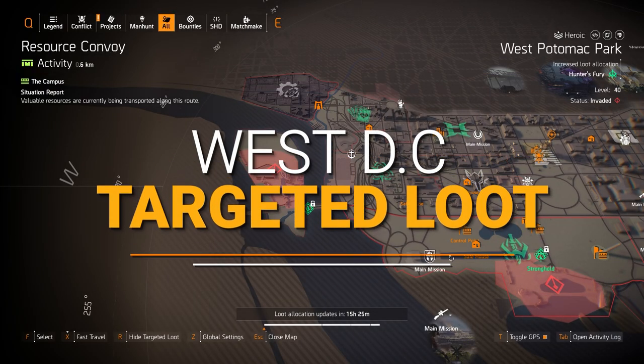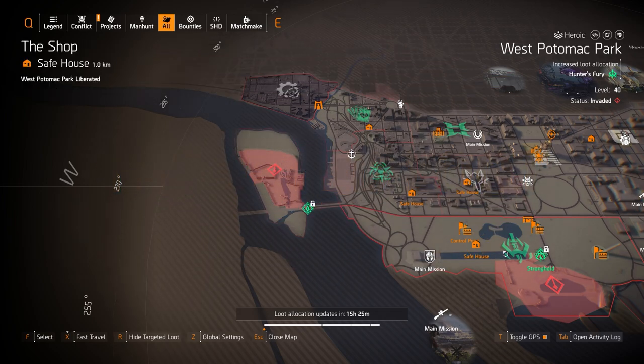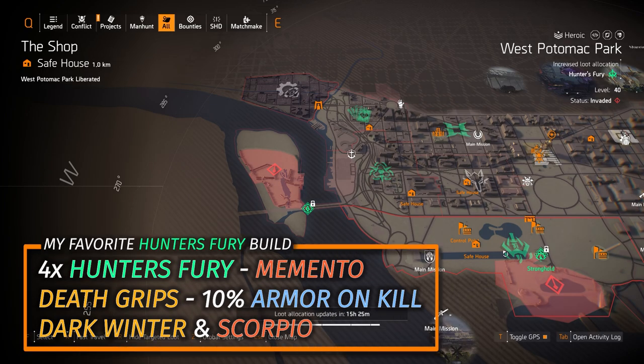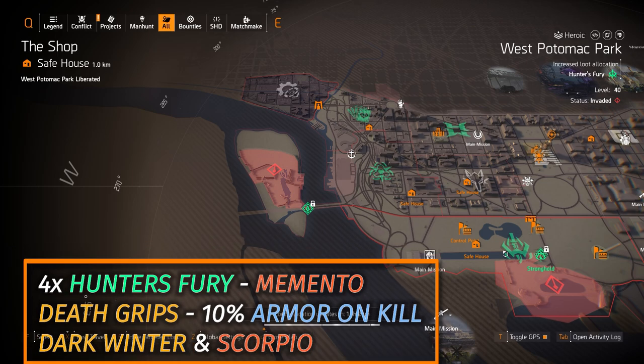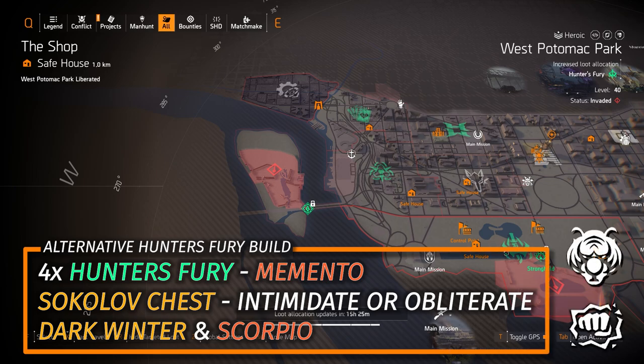West side targeted loot highlights: starting with gear sets, we have Hunter's Fury at West Potomac Park. This is a great SMG and shotgun damage build — always mix the Scorpio and the Dark Winter with it. My personal build is four pieces of Hunter's Fury, the Death Grip gloves, and the Memento backpack.